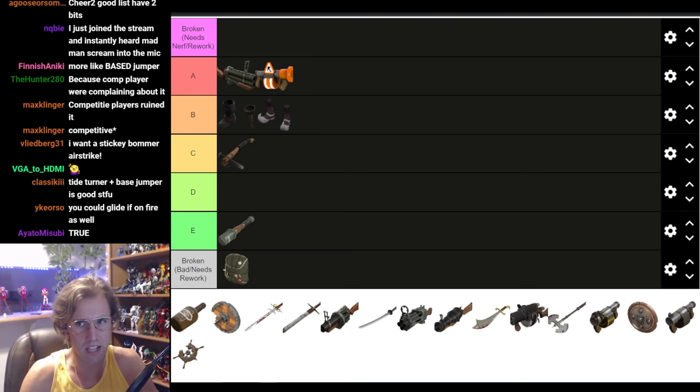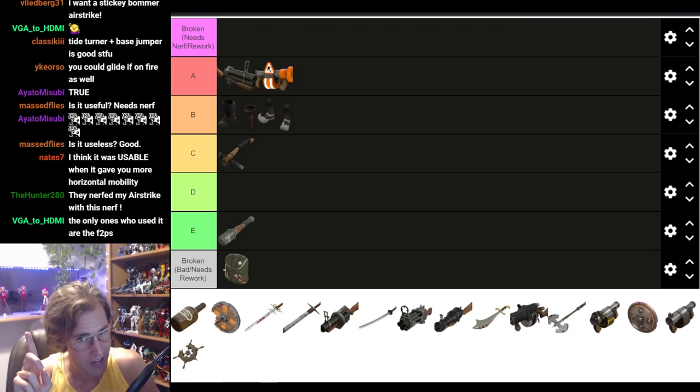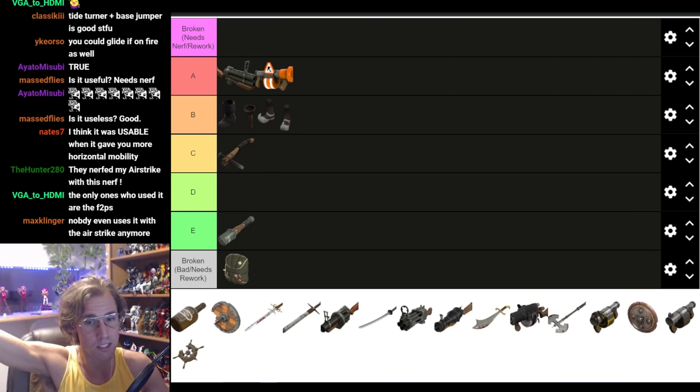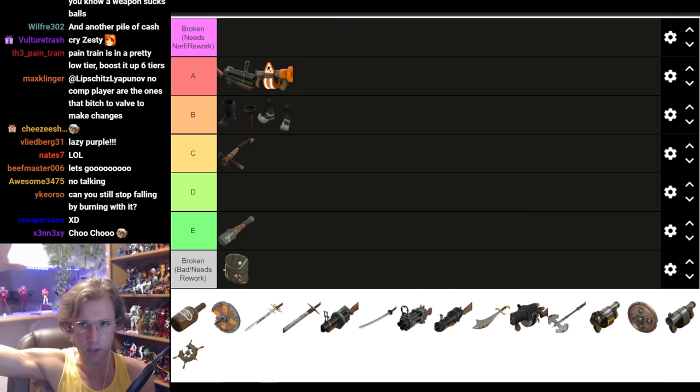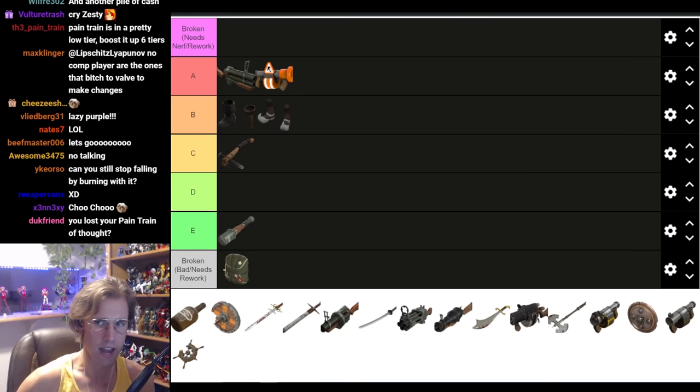Especially on Demoman. Soldier you could argue has some viability, but on Demoman there's no use aside from that one instance where you're getting the jump on a sentry nest by getting way up in the air hoping nobody sees you. It was Lazy Purple who put out a video showing a Demoman using the Base Jumper with the Sticky Bomb Launcher to rain down on a sentry nest on Swiftwater, and then everyone did that. Put it back to its former glory — that's when this thing was used and fun. Now it's dog shit. The only people that complained were those who take the game way too seriously.